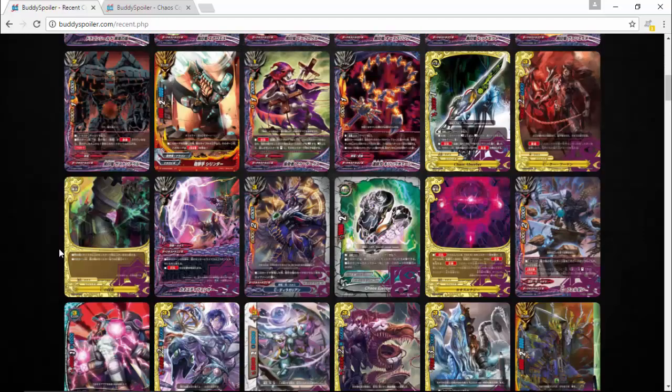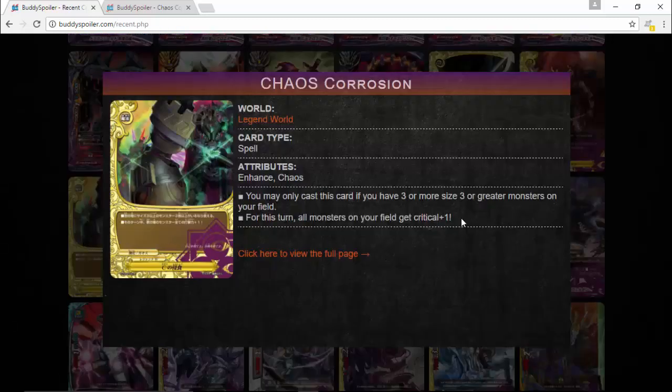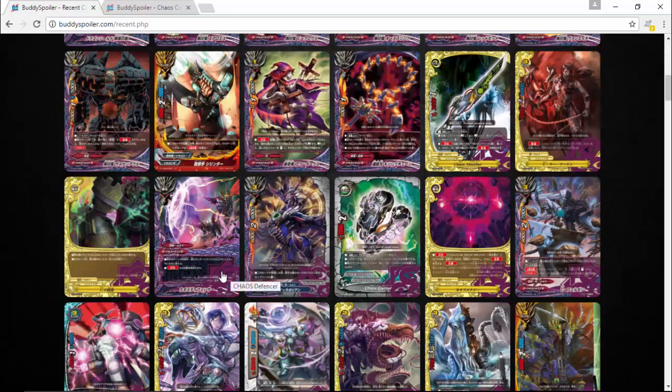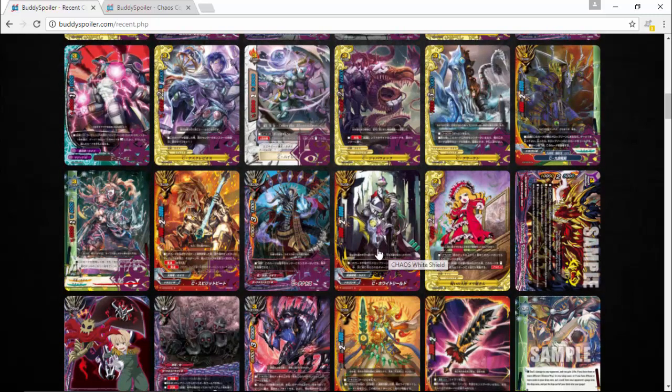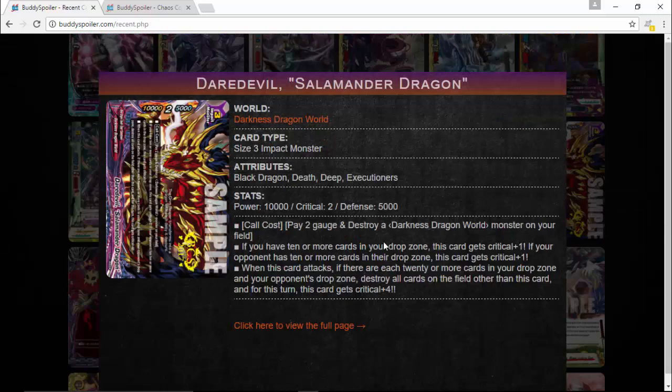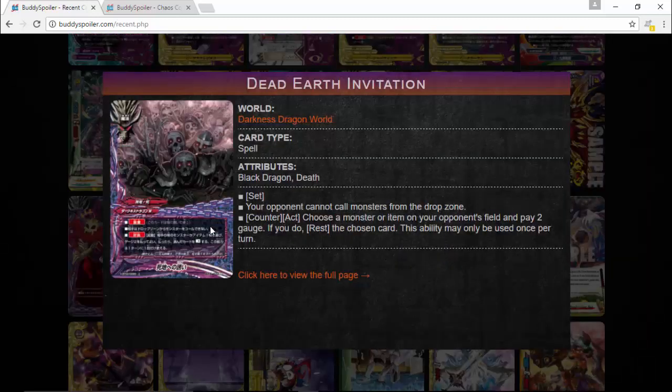Chaos cards seem to be getting everything — Dragon Energy for Chaos, and a card where all monsters when on the field get critical plus one. That's going to be scary. There's just so many cards for Chaos looking really interesting. There's also a Daredevil impact monster which is pretty cool.